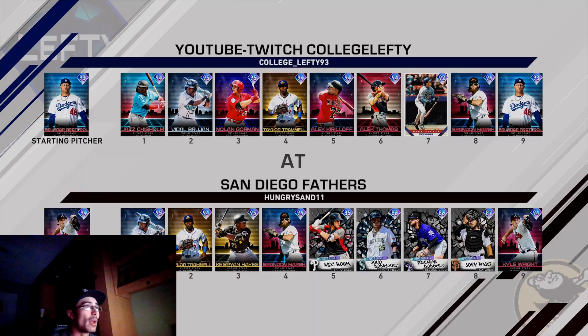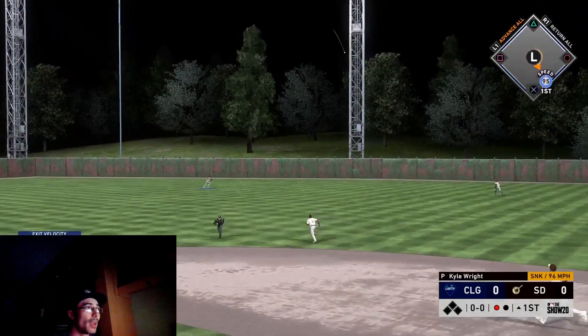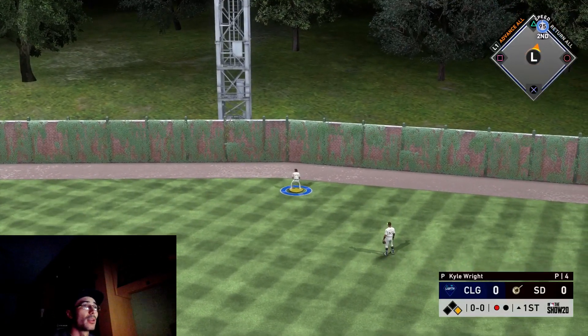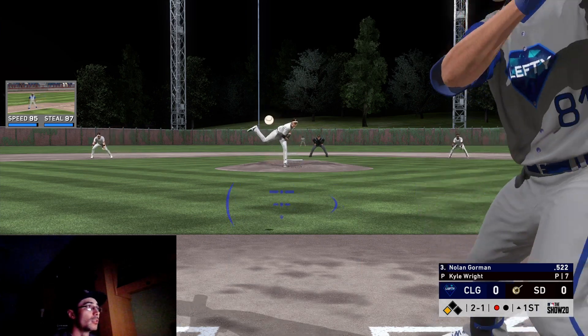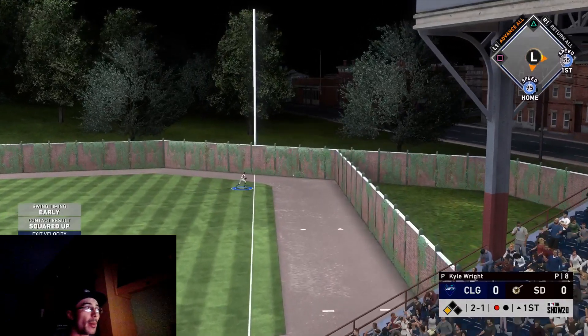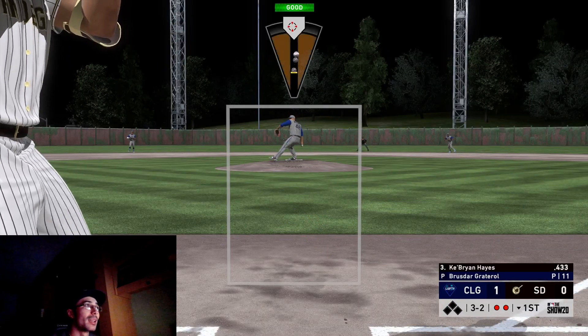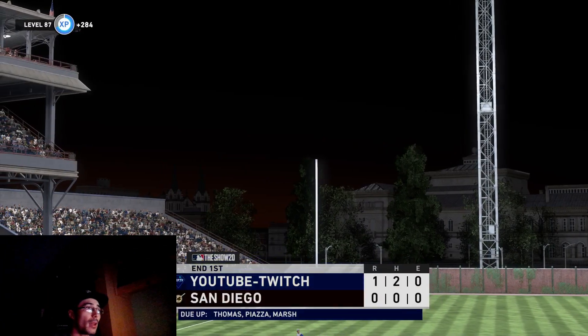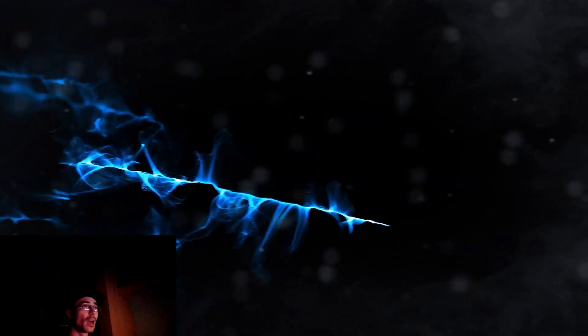We need three more wins to unlock a 12 and 1 diamond, but worst case scenario we win this game or the next one and unlock Gavin Lux - we'll get around 20k stubs regardless. We're at 39 total wins - I had about 20 something in the first run and I'm looking to get another 20 something in Part 2 to get to at least 50 and unlock Alec Bohm. I'm going to sell him - his price is around 60k and I can use that to build my ranked seasons team. The opponent quit out after his three outs and we got Gavin Lux. I'll include the last couple games pushing for the 12 and 1 diamond in a different video - hopefully you enjoyed this one, peace out everybody.